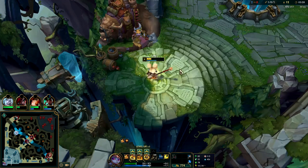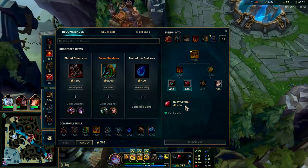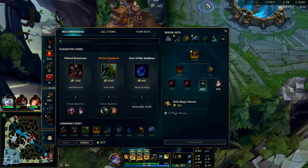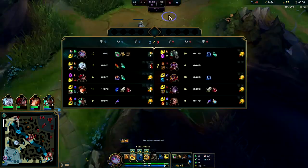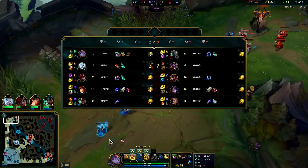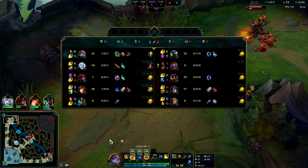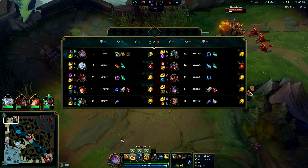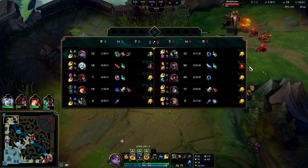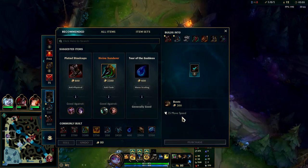Taking Ignite on Poppy gives you a lot of kill potential. If you take Teleport you miss out on a lot of kill opportunities. We'll grab Megatron and Boots. Since Mordekaiser does magic damage and Shaco's E does magic damage, plus they have magic damage mid lane — their only true physical damage champion is Kai'Sa — going some early Magic Resist with boots is going to be really good.